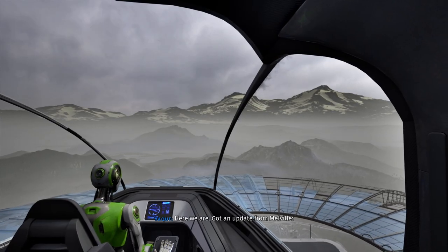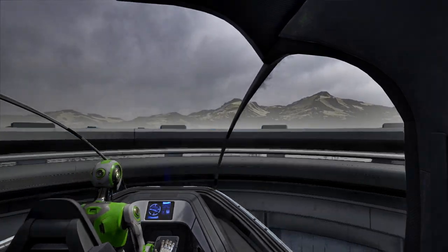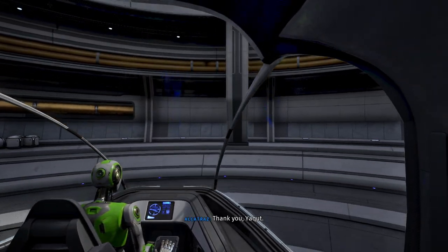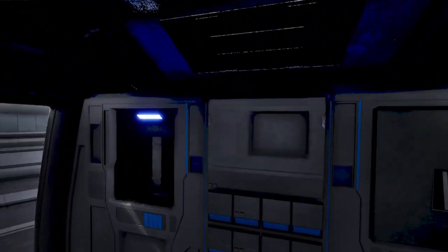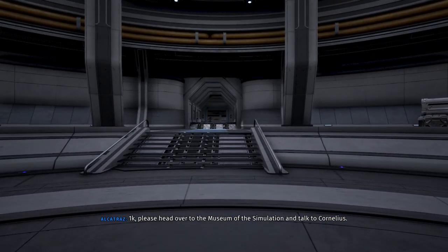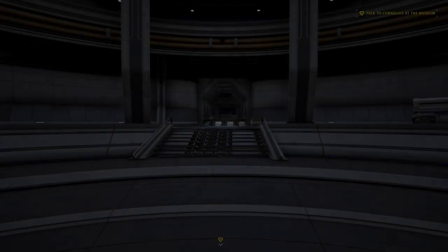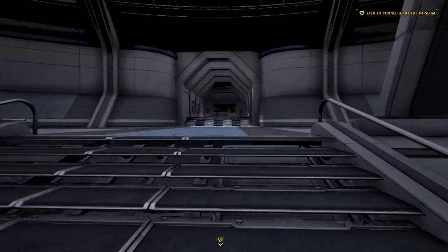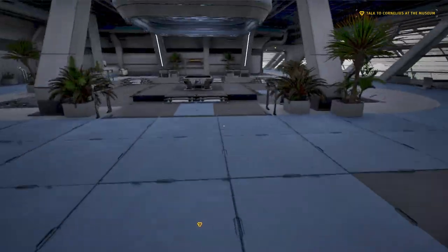Here we are. Got an update from Noah. The power spikes are continuing, but no news from Byron. Thank you, Yakut. You get the veto ready for the next trip — I'll talk to the mayor. 1K, please head over to the Museum of the Simulation and talk to Cornelius, and see what he has to say for himself. And now that we're back safe and sound in New Jerusalem, let's go ahead and get these Easter eggs out of the way. Then we're going to do a tiny little bit of story stuff down there at the museum.